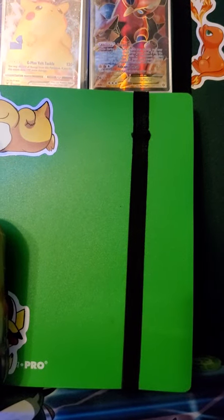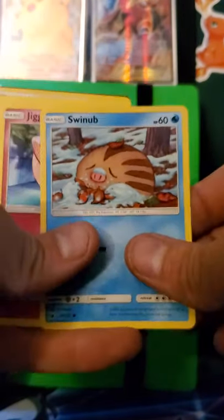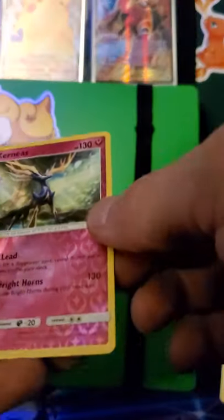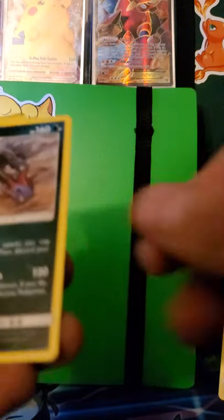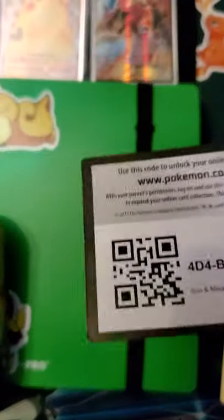Okay, first pack is gonna be this Sun and Moon. So we got Swablu, Swindub, Jigglypuff, Houndor, Pikachu - ooh we are saving that one. Then we got a reverse rare of a Hexern. And then we got Hydro Dragon, Energy, and Code Card.